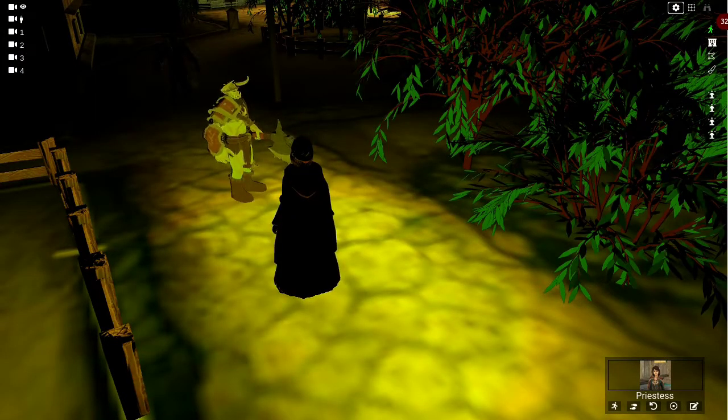As you can see, the orcs close to our priestess are easily visible, but as we get farther away, the light gets dimmer and dimmer, until the world becomes completely dark after 40 feet or so, and the rest of the orcs are now completely hidden.